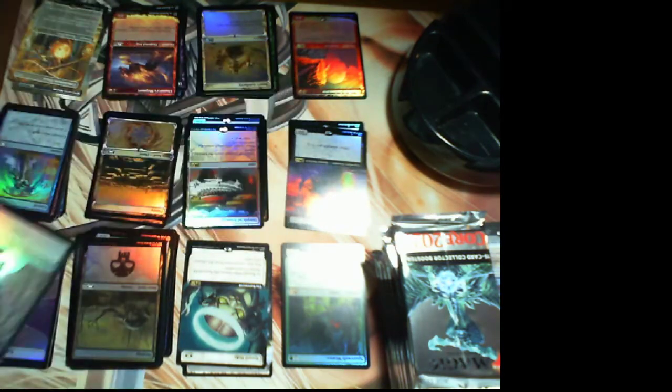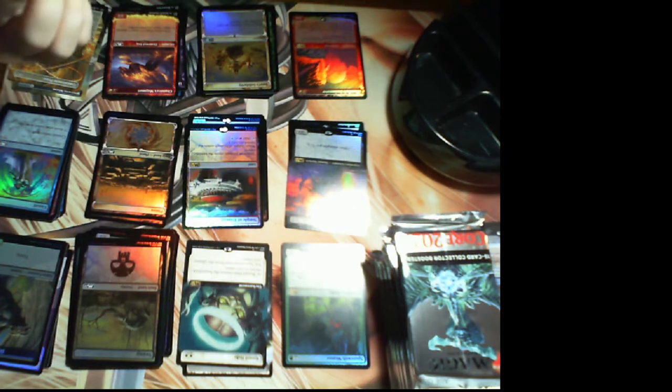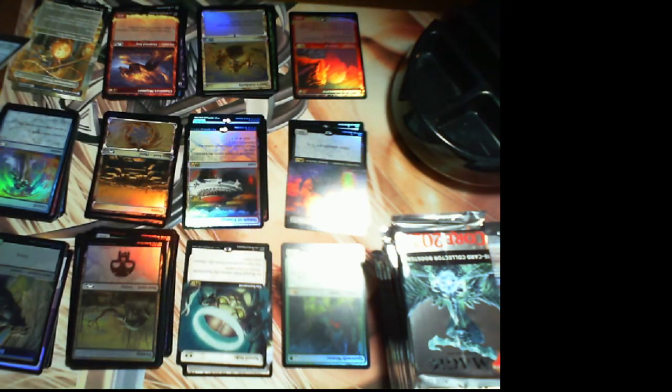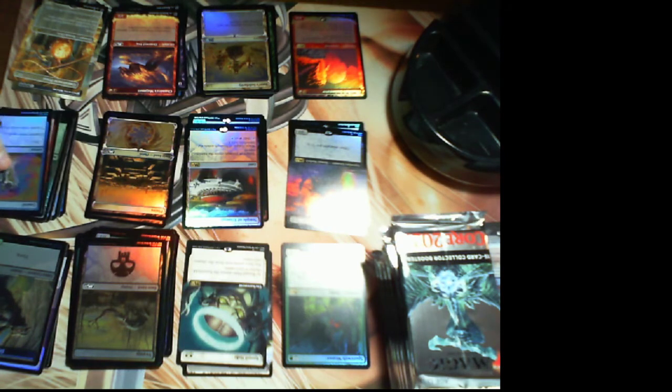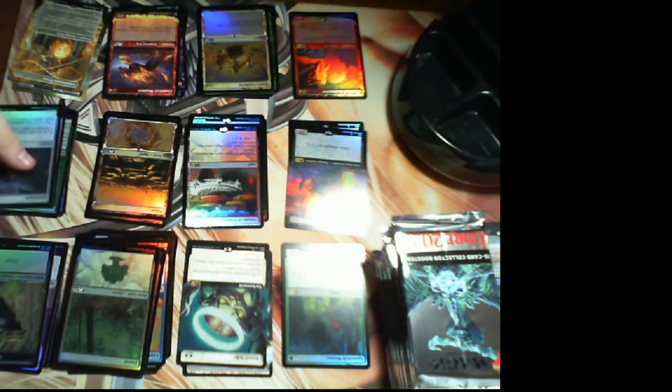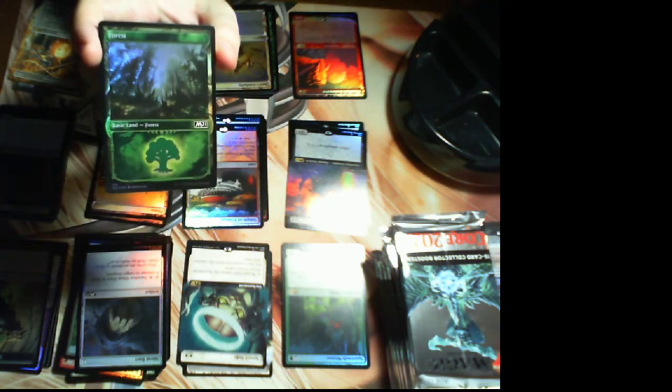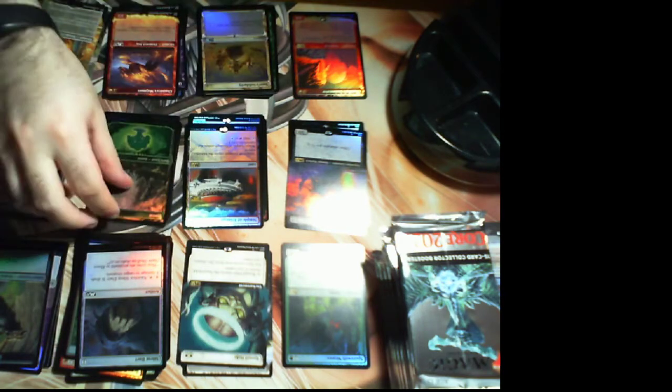We have the card that makes the cool Weird token — I still hope we see that Weird at some point. On the back is a Goblin Wizard — that's the Experimental Overload. It's a sorcery that creates an X/X blue-red Weird creature token where X equals the number of instant and sorcery cards in your graveyard, then you may return an instant or sorcery card from your graveyard to your hand and exile it. We also have Archfiend's Vessel and a Garrick card in foil, plus Conspicuous Snoop — a very silly goblin.